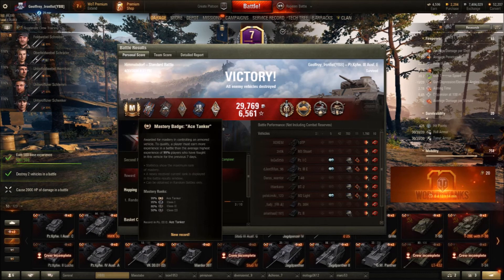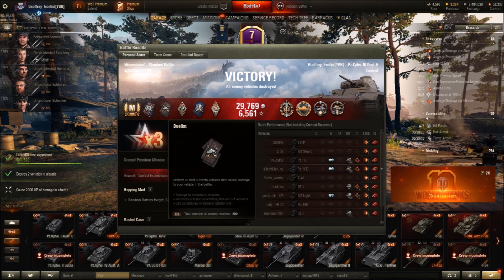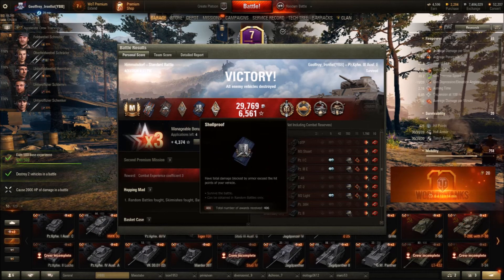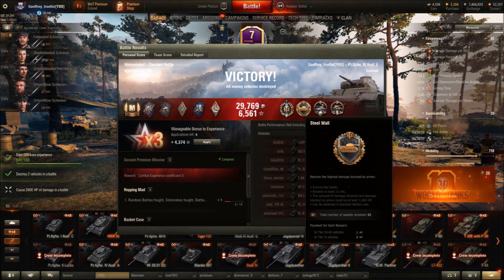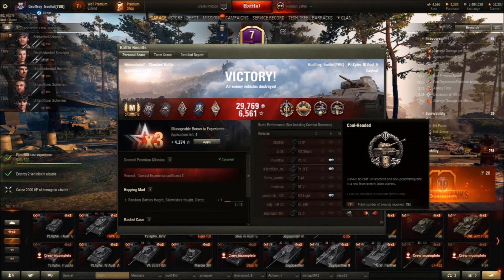Mastery Badge, Ace Tanker, and Fire for Effect for causing more damage than the hit points on my vehicle by far. Duelist for killing various enemies that damaged my tank. Bruiser for causing lots of critical hits. Shopper for bouncing lots of machine gun fire. And Hand of God for surviving critical hits. Thanks to the machine guns, I got those three last medals.